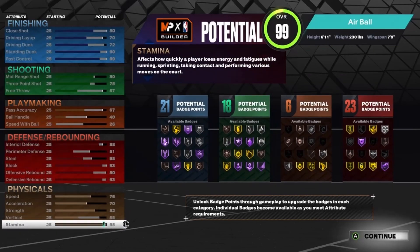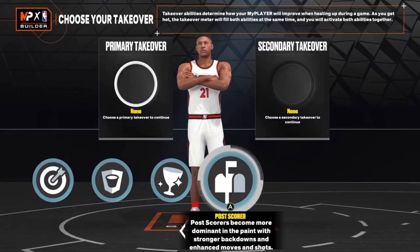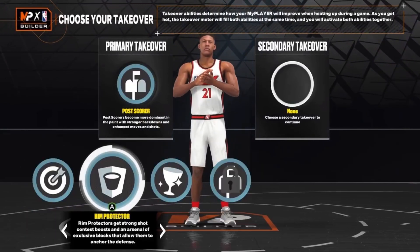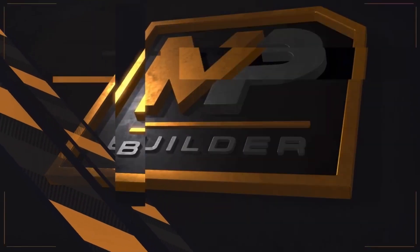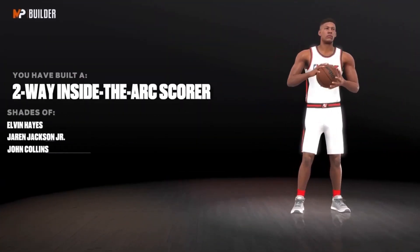That is the build: 21 finishing, 18 shooting, 6 playmaking, and 23 defensive badges — a total of 66 or 68 badges on this build. For the takeover, you want to put post score as the primary and rim protector as the secondary. This is a two-way inside-the-arc scorer.